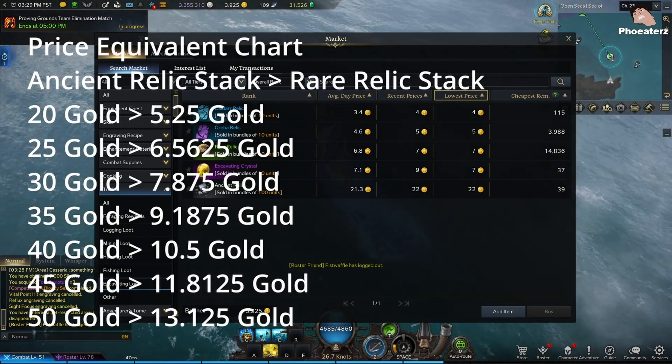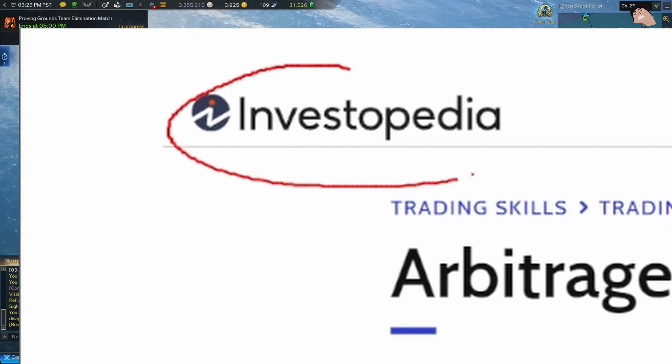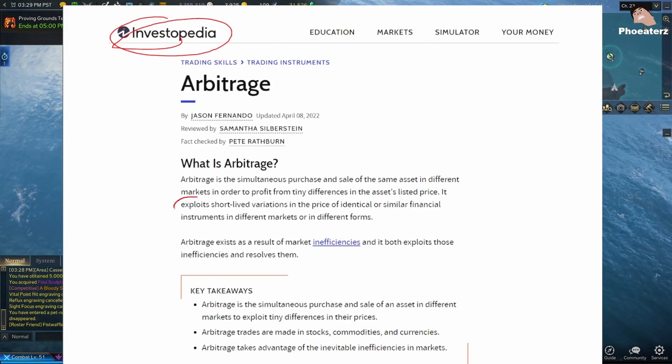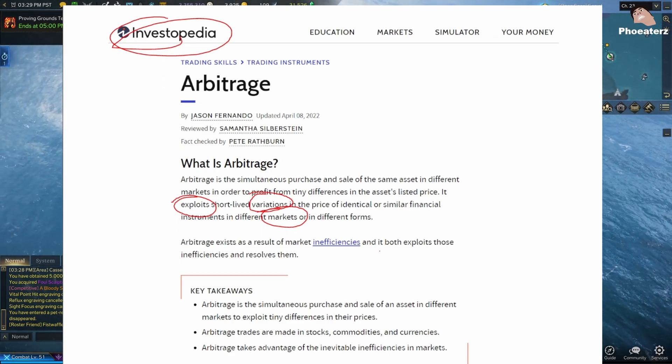By the way, what we're doing is a real finance concept called arbitrage. Check out the definition on Investopedia: exploiting variations of price in the market. And that's exactly what we're doing here.